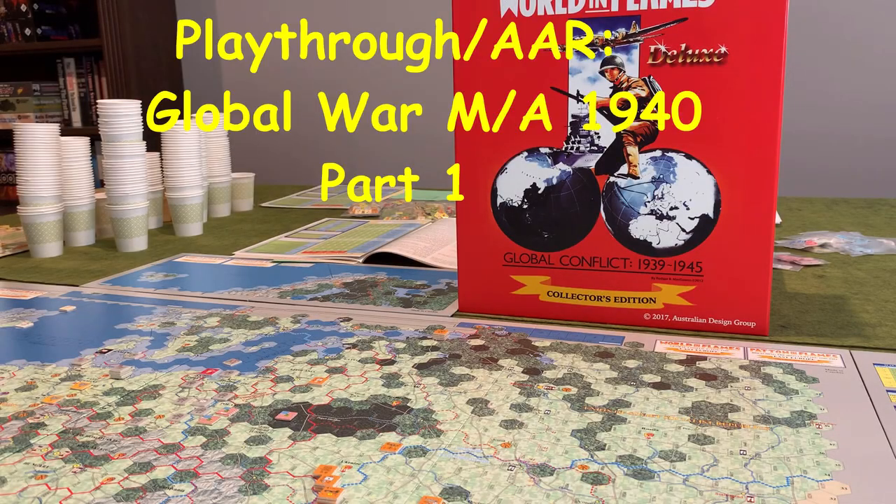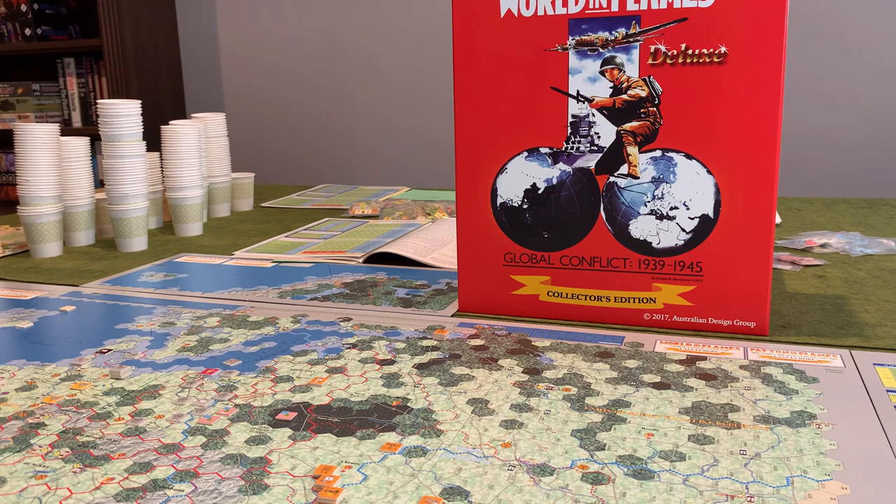Welcome back to Tabletop's Edge and Episode 3 of our After Action Report slash playthrough of the Global War Scenario from World in Flames Collectors Edition. It is the beginning of the March-April 1940 turn. Reinforcements have been placed and the Lending Resources stage has been completed and we are about to determine initiative for the turn.